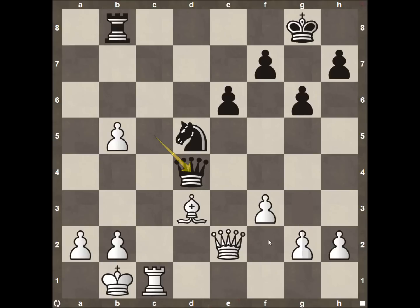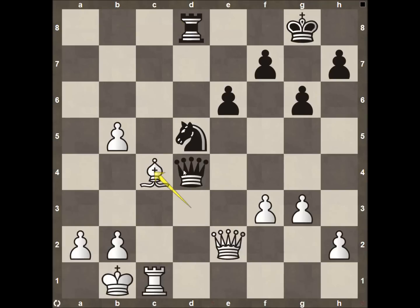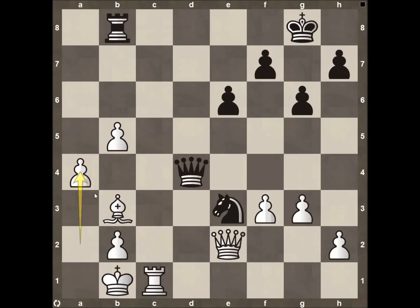Knight to D5, Rook to C1 forcing the Queen back to D4. Pawn to G3 — this is crucial. Black is threatening Knight to F4, attacking both the Bishop and the Queen. Could play Bishop to C4, which is probably what I would have played, but pawn to G3 is probably just as good and it sends a message: I'm looking at every move you could possibly do, and I'm going to shut you off. Rook swings to D8, Bishop to C4. Knight comes down — White decides to bring the Bishop back to B3 instead, holding onto it. Rook to B8, pawn to A4. Look at how well all these pieces are defending each other.